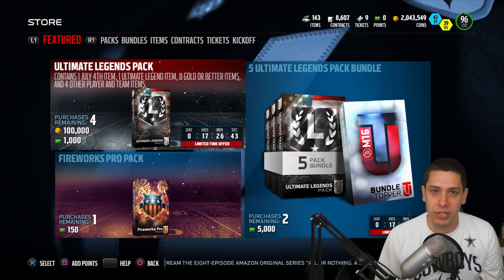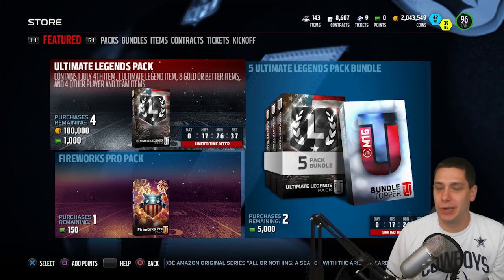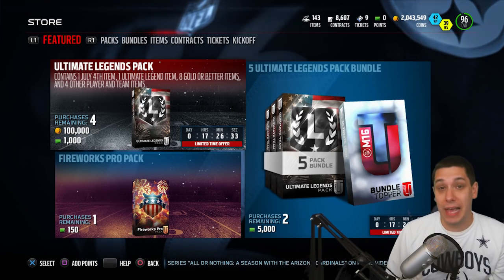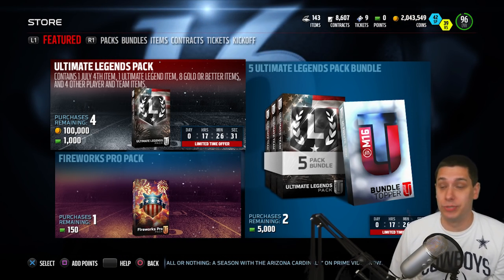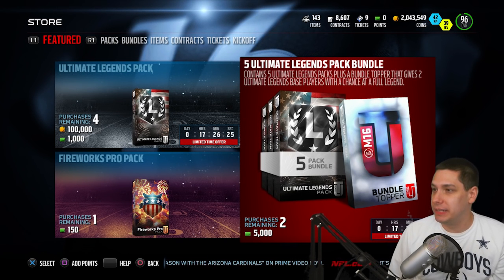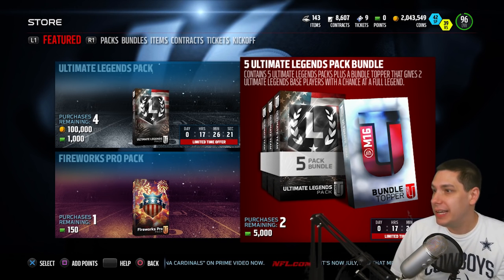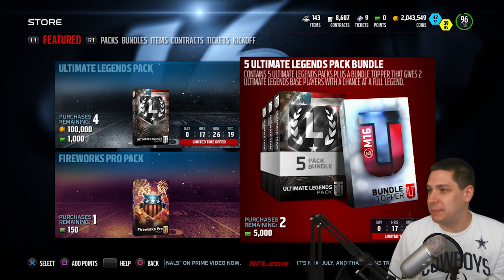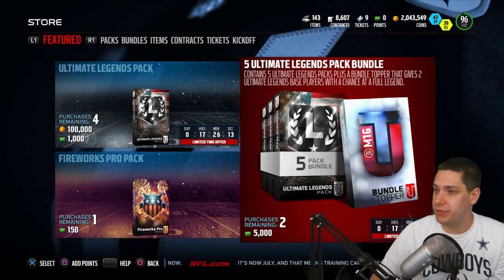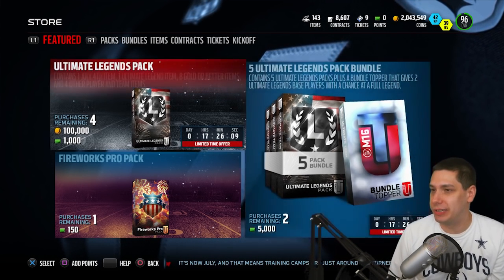You do get a guaranteed 4th of July item, which I think the lowest price of those right now is going for like 4,000-5,000 coins — something decent to get anyway — and you can actually pull a player out of it as well. They also have a 5 Ultimate Legend Pack bundle where you get an Ultimate Legend base player. It's 5,000 points, which I think is around 50 bucks, so I'm not really sure that's worth it, but it is there if you're interested.